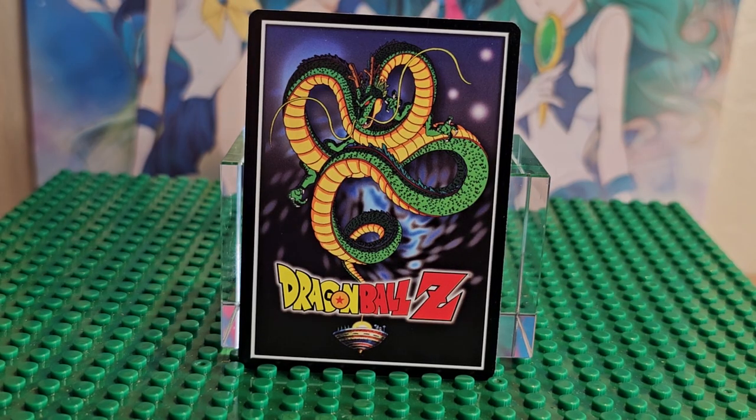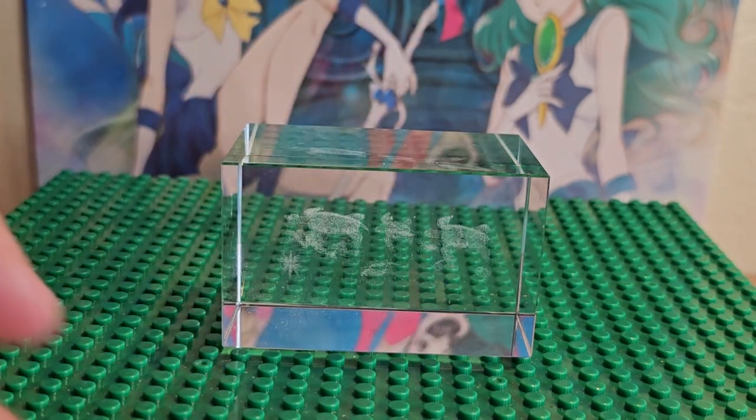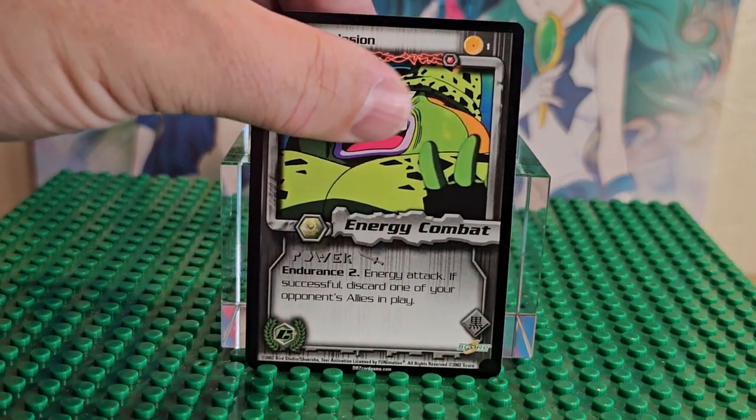Hi, welcome to my channel. My name is Eugene, welcome to Random World. We are looking at Dragon Ball Z collectible card games — these are the Cell Games. We're looking at the first 18 cards.